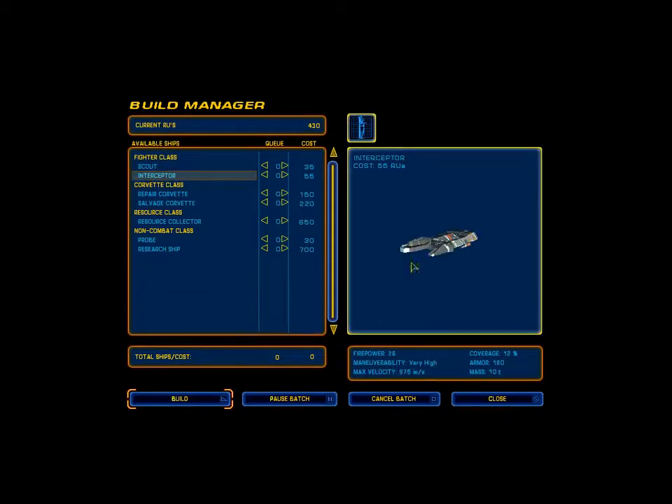We can now build interceptors, the first of the fighter craft that was actually rather useful. In comparison to the scout it has got way more firepower, way bigger coverage — well actually our coverage is the same. It does have more armour and it's slightly heavier and somewhat slower, but that's fine.